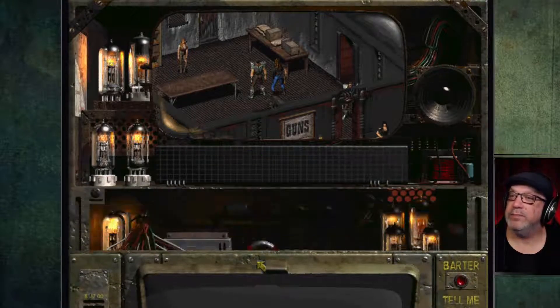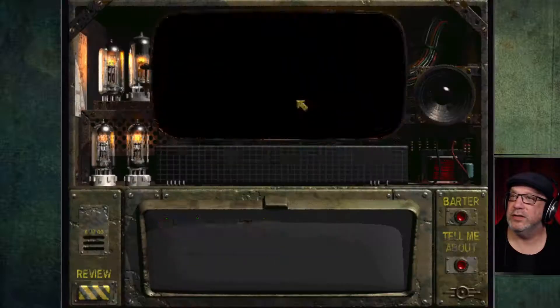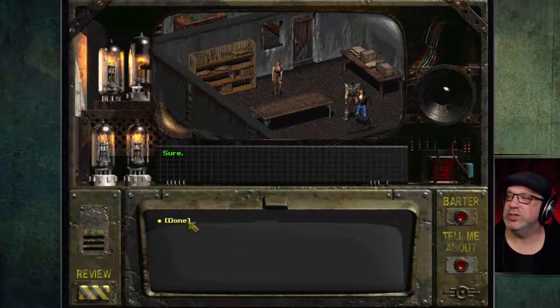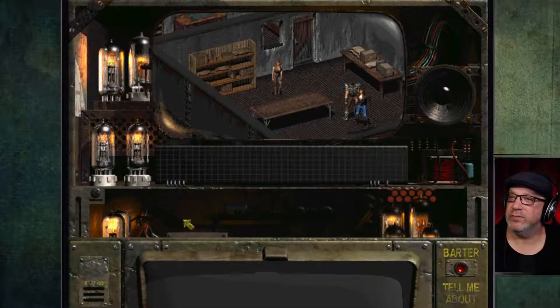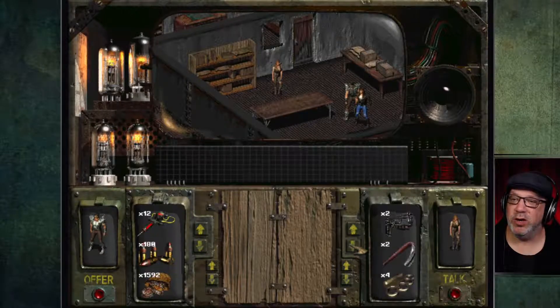Now let's talk to Beth here and sell some of this stuff — let's barter with her. I have something to sell. 'That's right, you're working for Butch, so you get a 15% discount.' I like the discount. I want to experiment here.